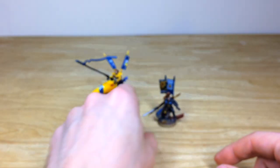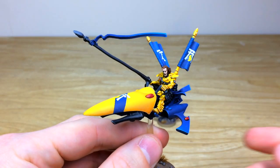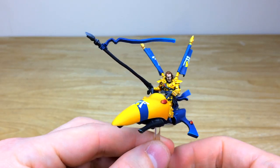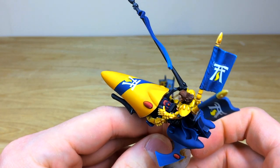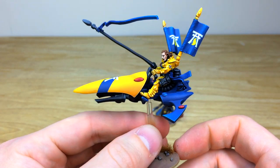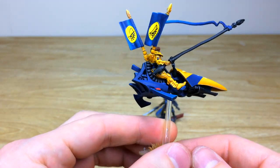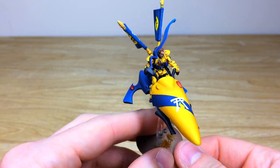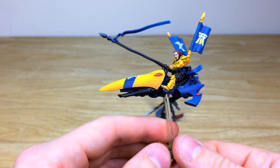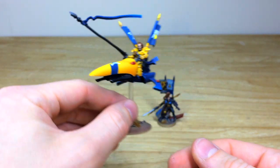Then we have the Autarch on jet bike — again a very cool model in that lovely yellow and blue complementary scheme. All the little gems and lenses are painted on him as well as on the bike, with the control column and everything all done with little details. There are Yandan transfers on the banners on the back of his backpack, and a lovely striped scheme across the nose of that jet bike. The old jet bike still holds the test of time, which is really nice.